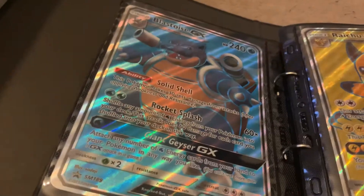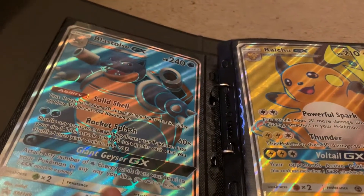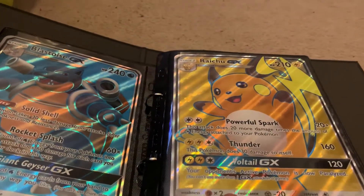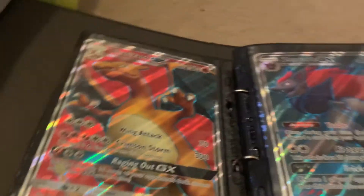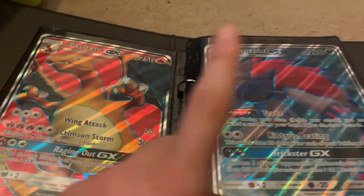Followed by the Blastoise and the Raichu — one from Shining Legends and the other from the Primina Collection, with Charizard as well, which I've got. Raichu — I really like this card, really nice card. I've opened this box on my channel but I just like the card in general. Charizard and Zoroark — another Shining Legends card. I don't know which set this is from but I like it, I also like Zoroark.